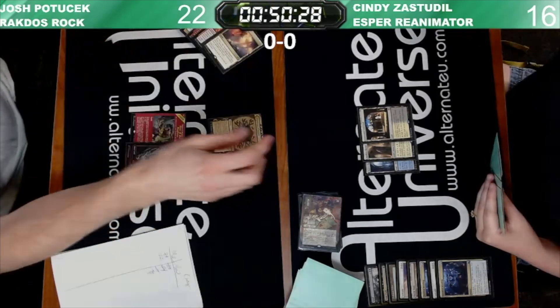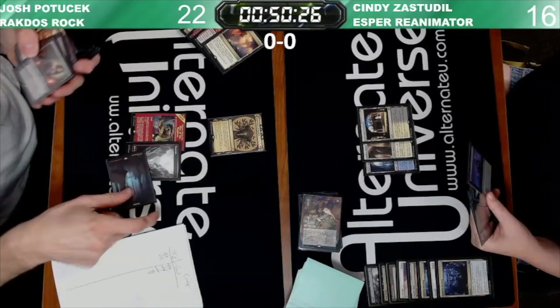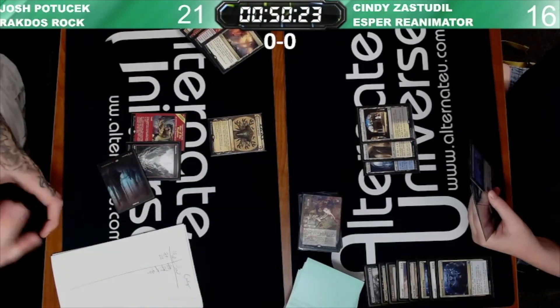Josh is going to fetch, play Inquisition of Kozilek. He had no black mana — that's a Mountain. I kept thinking it was a Swamp.